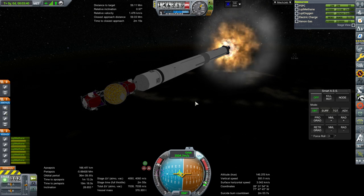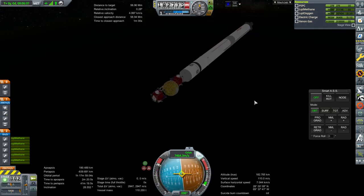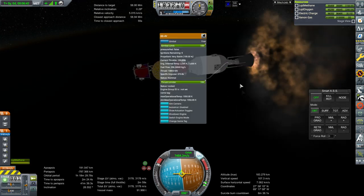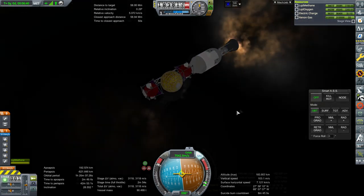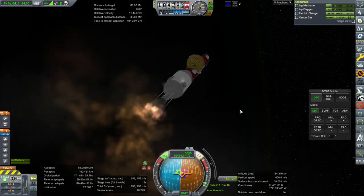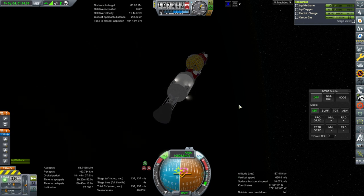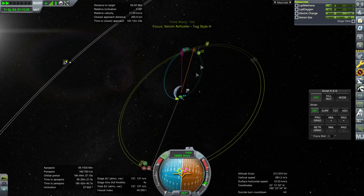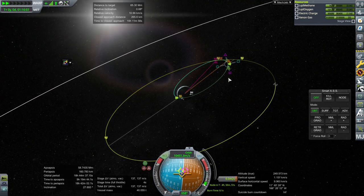Separation and ignition, nozzle extension. Looks good, and we'll cross-speed. Shut down — that's basically what I wanted. Alright, let's head on to the ascending node right there and then we'll correct a bit. 15 meters per second is a lot to do with these little thrusters, so I'm going to quickly pulse the engine.